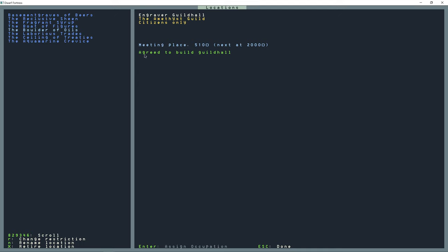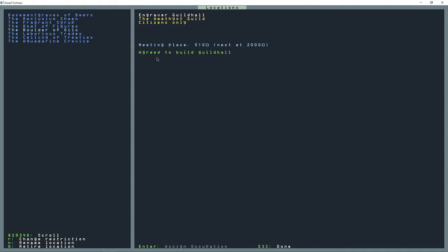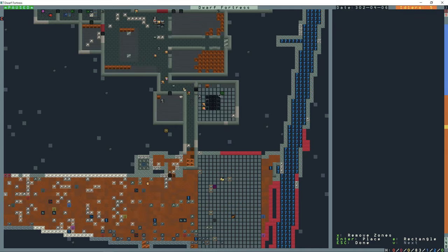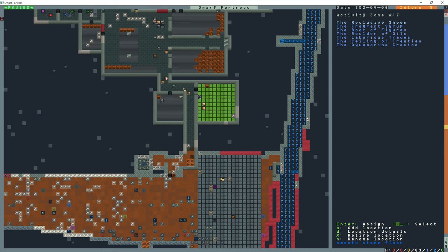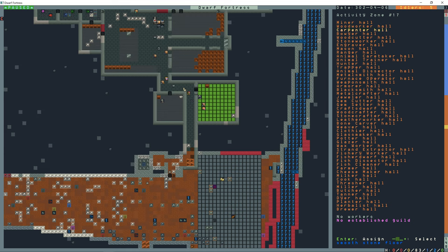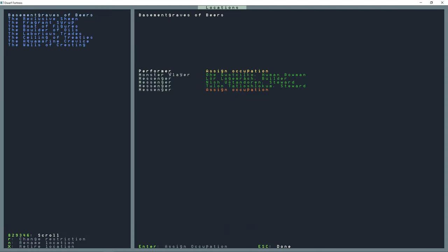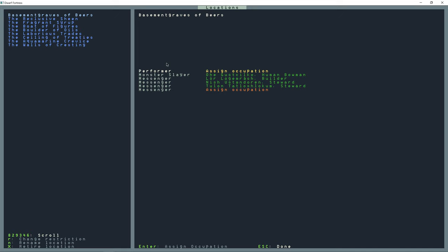The engraver guild agreed to build a guild hall, but none of the other ones say that. So I'm going to make a new one - I for zones, I'll build it right on top of this multi-guild. M for meeting area, location, G for guild, and then engraver hall. Now going back to locations - agreed to build a guild hall. Yeah, that all looks great.